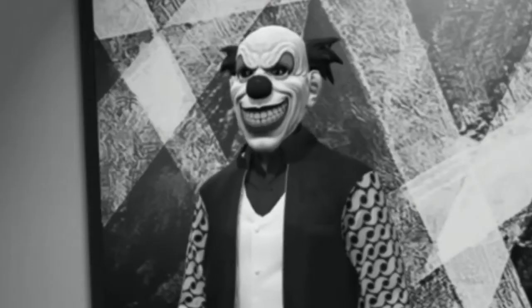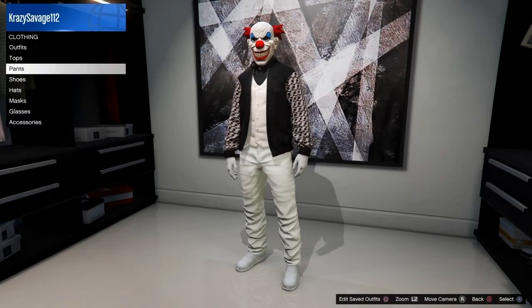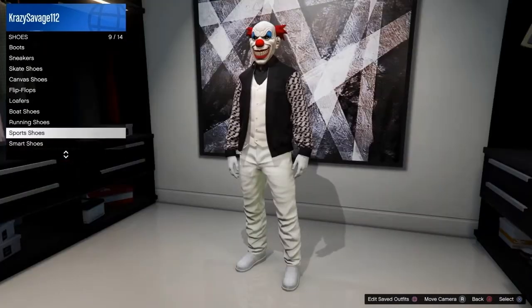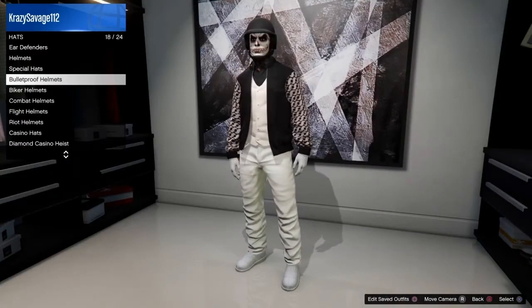There we go, white gloves like that. And for the pants, I wear arena war pants — the white ones, like this. And then the shoes, the sport shoes — it's the all-white sport shoes. And then after that, I put on a bulletproof helmet. You don't have to, you can put on a hat, you can put on whatever, it doesn't matter.